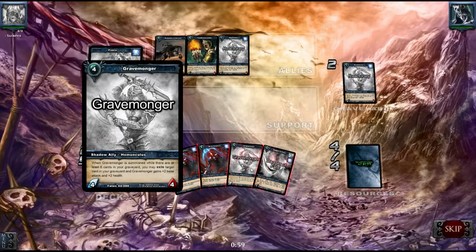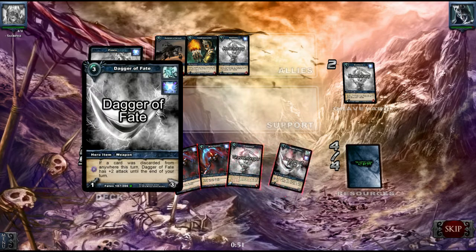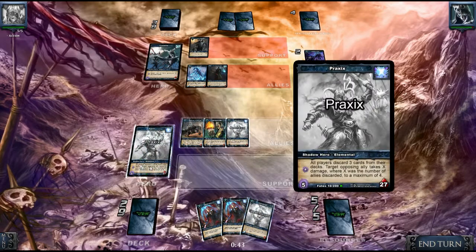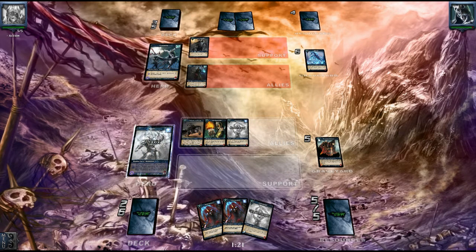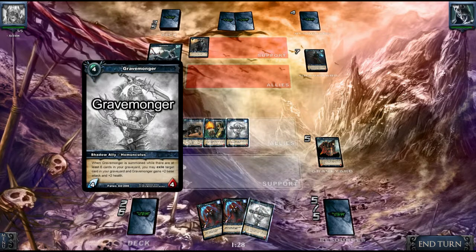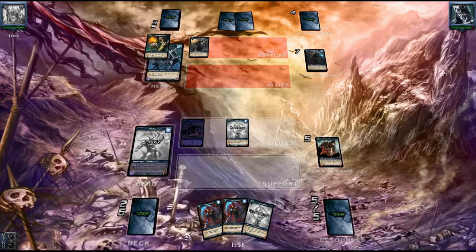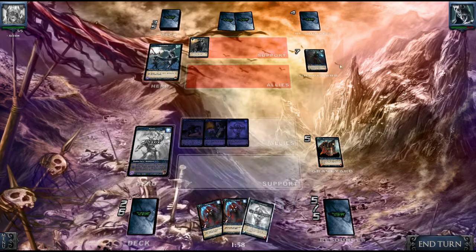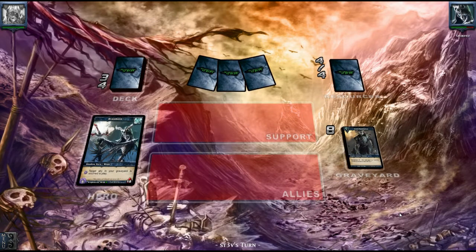Let's see — are we going to use the Grave Monger today? Let's get rid of the dagger here. All damage to friendly allies is reduced — okay, let's use the ability. Let's hit him down. Now we can almost use the Grave Monger, but not yet — I'd rather play it with some more cards in my graveyard. Let's just end turn here and see what he's up to.